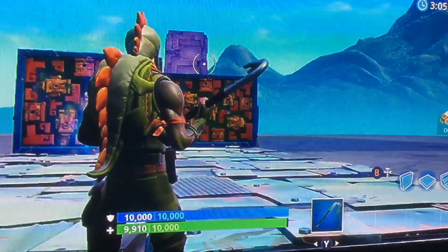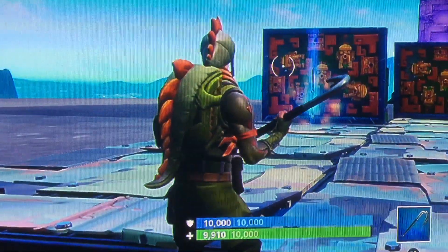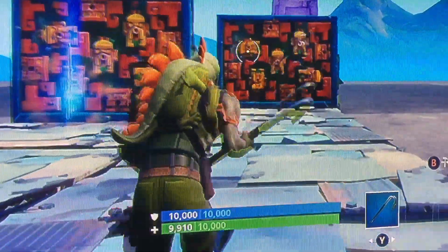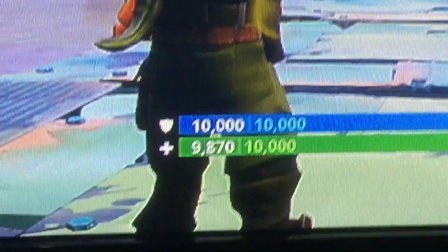So these are the new traps that they've made - the poison dart traps, which only work from a distance of three. As you can see, we're currently on four, and then as soon as you move on to the third, it starts shooting these poison darts, and it'll slowly take down your health by ten to six.